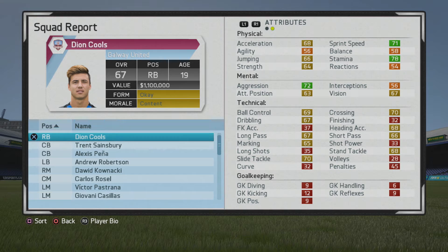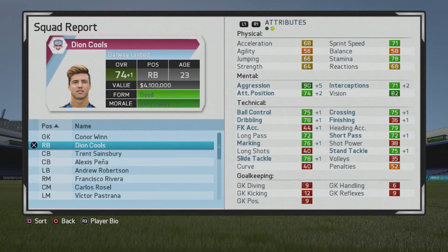Looking at his stats before we move on: this is a very solid two-way right back. Ball control, dribbling, and crossing are pretty high. Moving on to year 2020 now — 74 overall, and his mental stats have really grown a lot. Ball control, dribbling, and crossing again looking very good, with marking, passing, and tackling very solid as well. Pretty solid technically in a lot of areas for a right back, which is great to see.